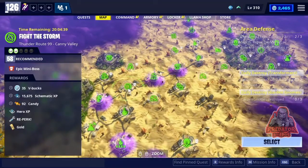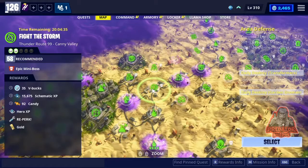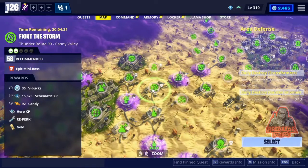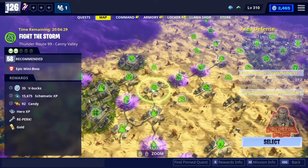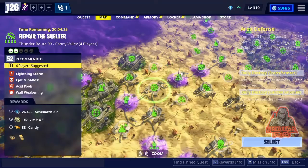Just keep going until you reach the second mission, which is to 'Fight the Thumb' on Route 99, follow 58. They're gonna give you 35 V-bucks plus 92 Caddy.